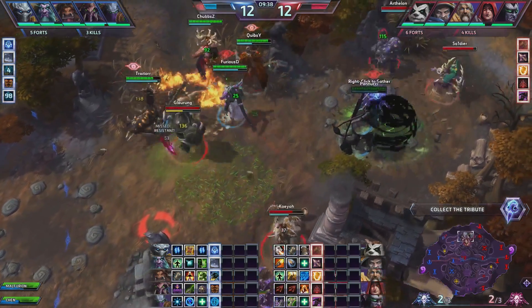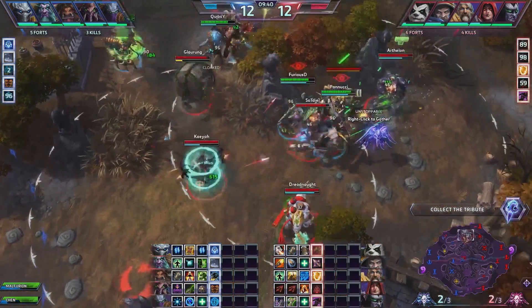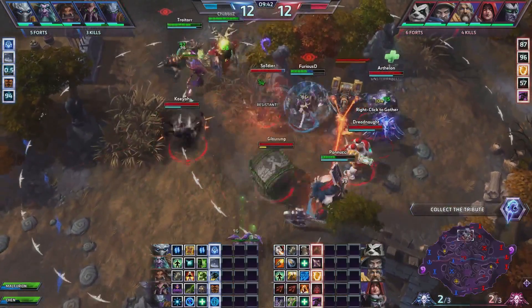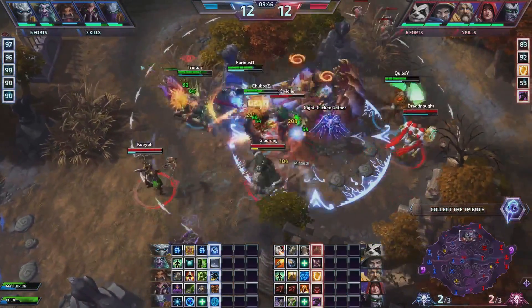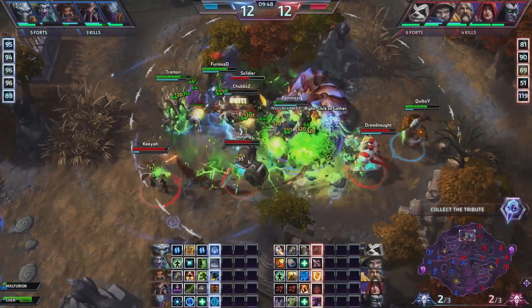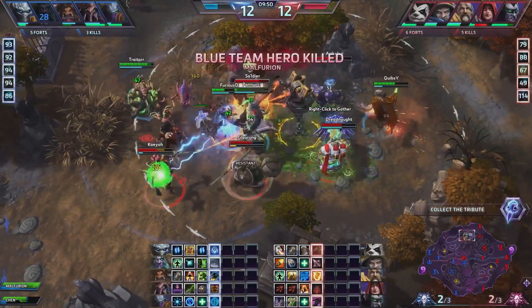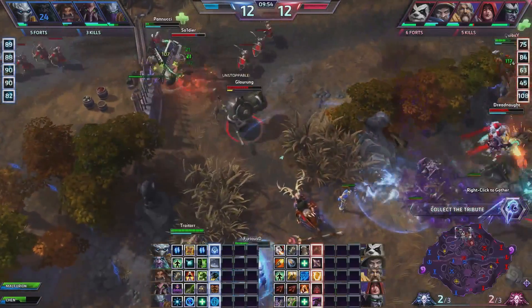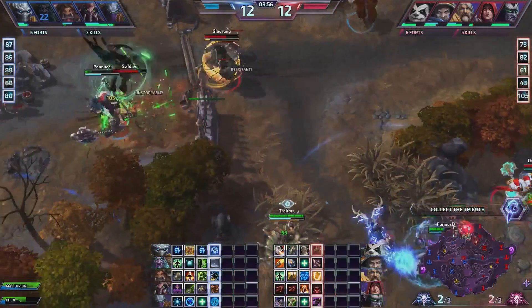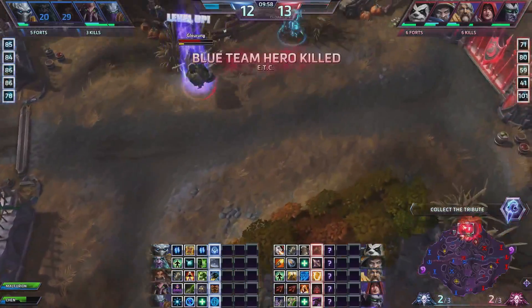As it plays out, Void Prism goes down on Pernucci, there's the Laser Drill, KO gets an amazing strafe, and I keep Malfurion away from ETC long enough to make him go to critical HP. We end up finishing the Malfurion, and like I said before, you can't really run away from a Chen or an Illidan, so we just kind of clean up this fight at that point.